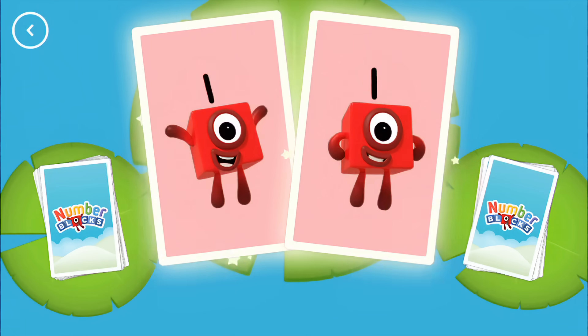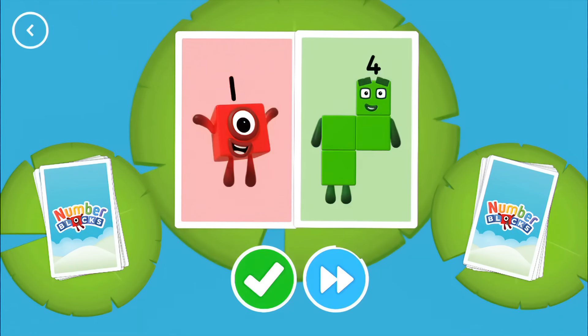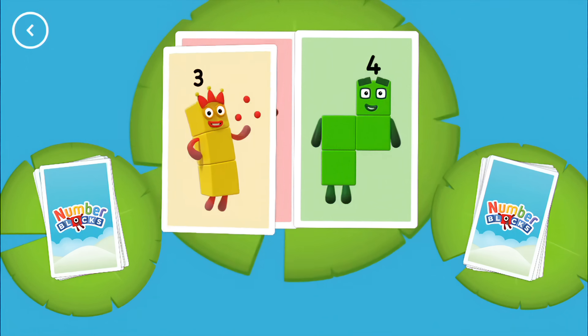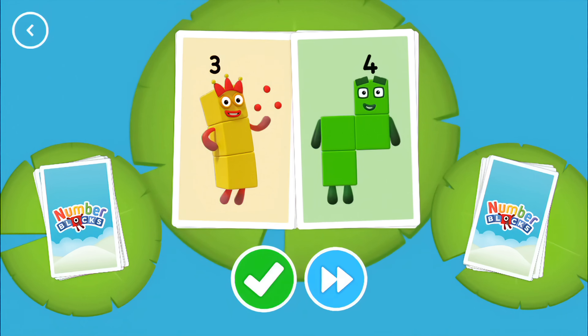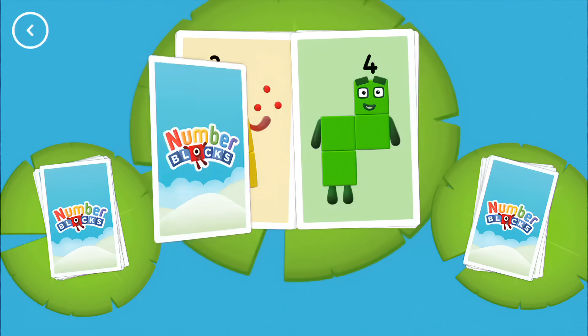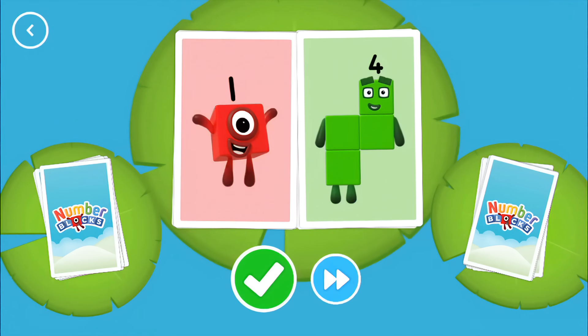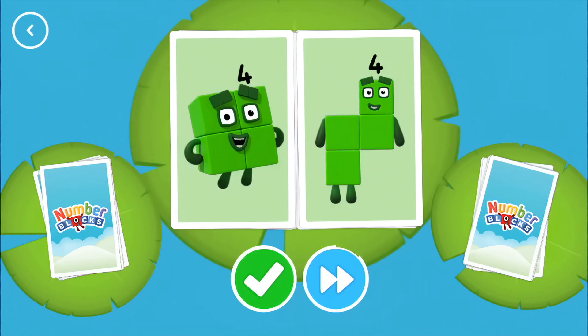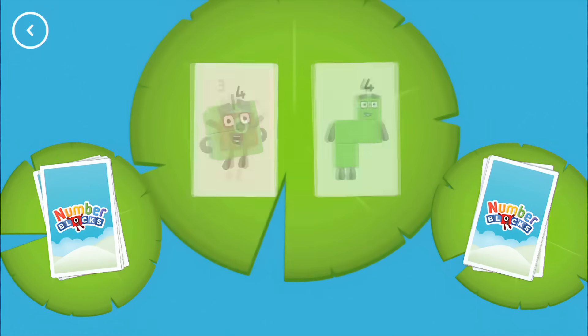You found two matching amounts. One, four. Four, three. Four, one. Four, four — snap! You found two cards that show the same amount.